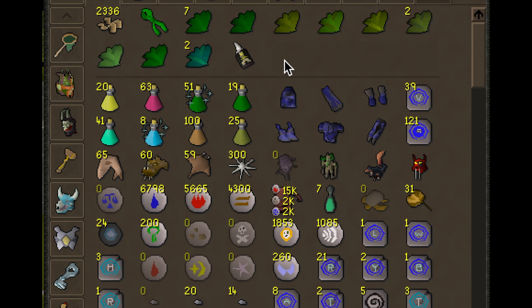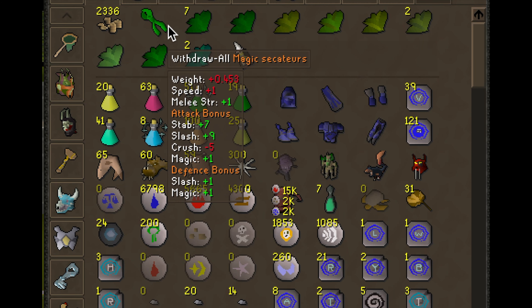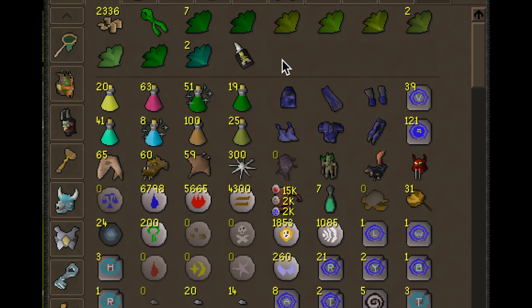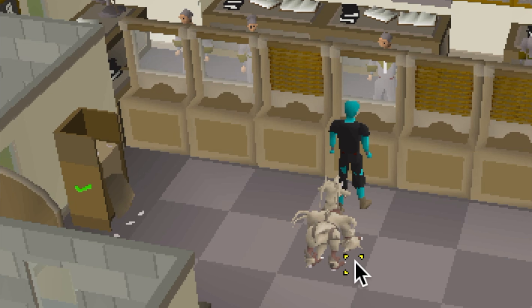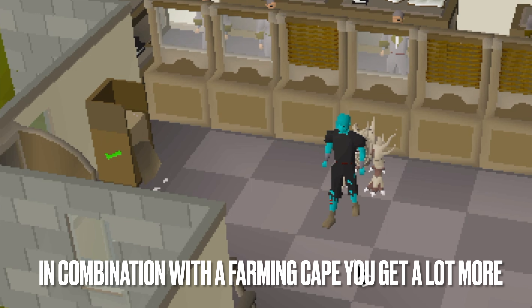The last item I'll cover in my bank is the magic secateurs. I usually keep these at the leprechaun. The little gnomes that walk around the garden patches can store buckets and all kinds of things — they can actually note your herbs for you. So if you're farming and you harvest herbs, you can use them on the leprechaun and he will note them. I didn't know that even when I already had 99 farming. The magic secateurs actually give you more herbs or more of whatever you're harvesting whenever you equip them, and you get them from a quest.